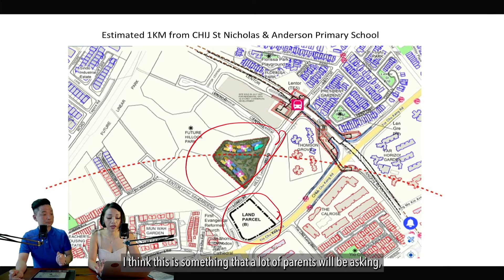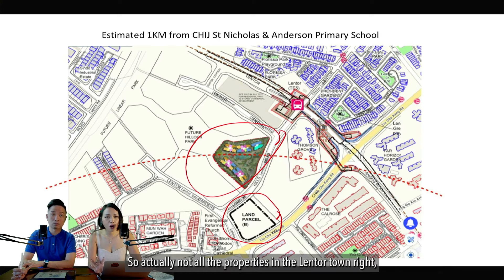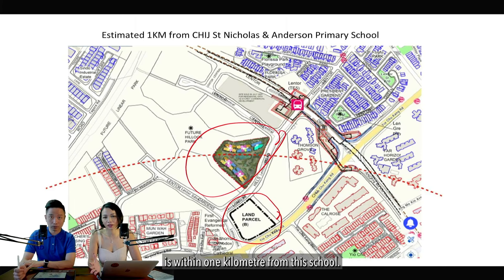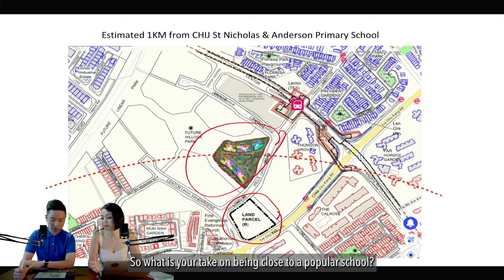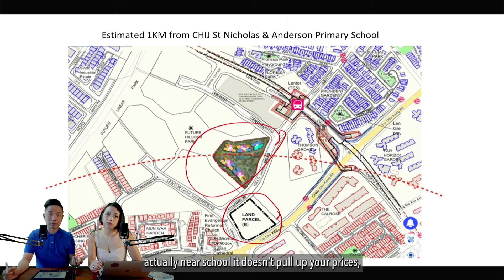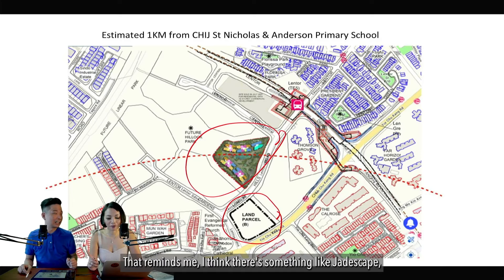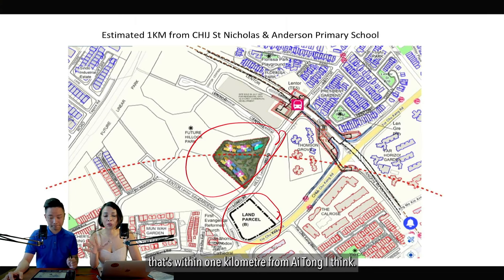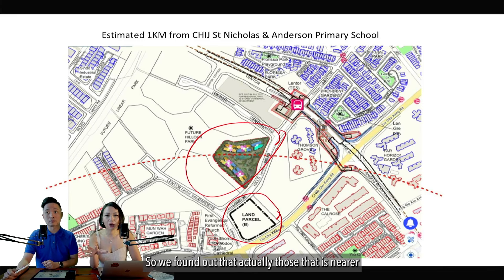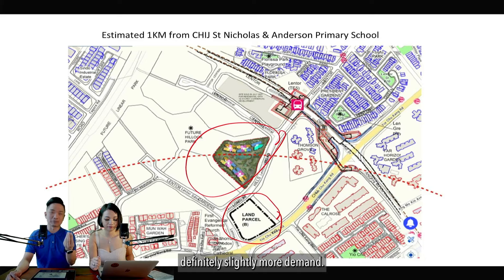One thing many parents ask about is the popular school CHIJ St Nicholas nearby. Not all properties in the Lantor town are within one kilometre from this school. Research shows that being near a school doesn't necessarily pull up your prices — analysing blocks at Jetscape, those within one kilometre of Aitong School didn't outperform others in terms of profit margin; they were on par. However, being near schools does make it easier and faster to sell, so there is still slightly more demand.